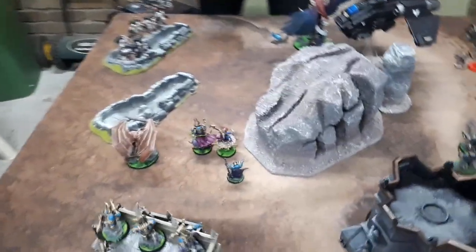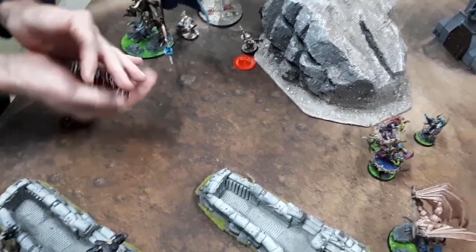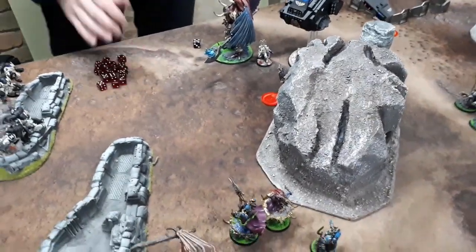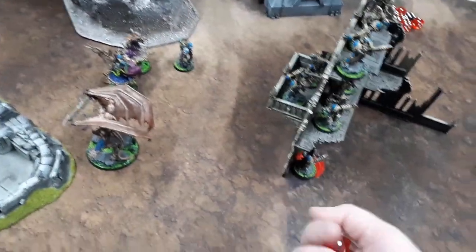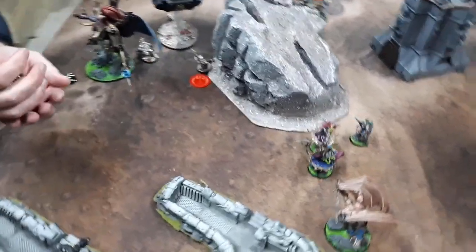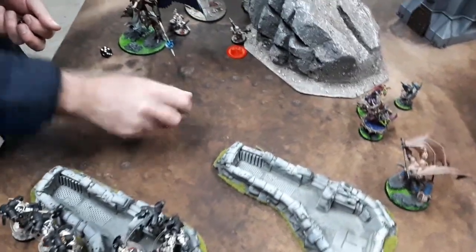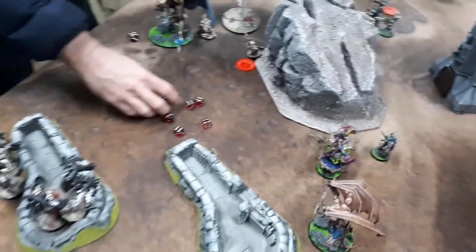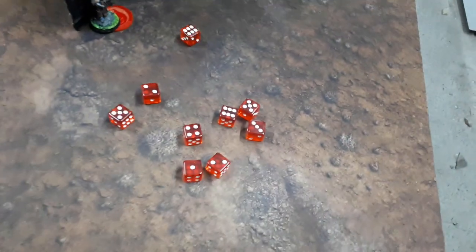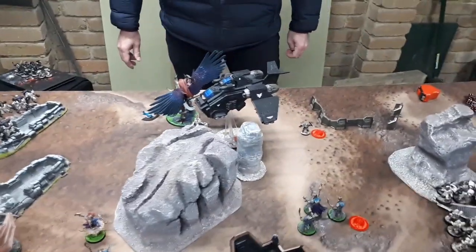The first Inceptor squad fires at Ahriman — seven wounds at AP minus one against his three-up invulnerable. Ahriman is down to two wounds. The second Inceptor squad fires — nine hits — Ahriman is killed, warlord down. Goodbye Ahriman.